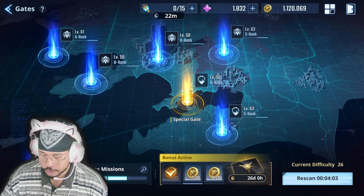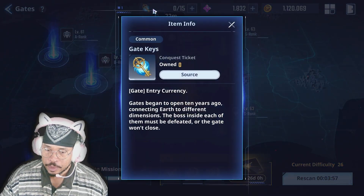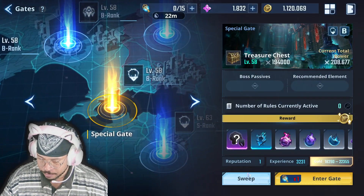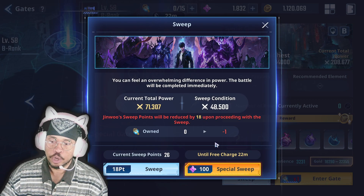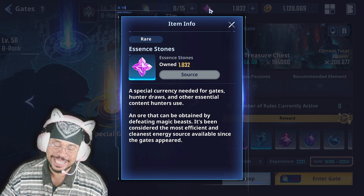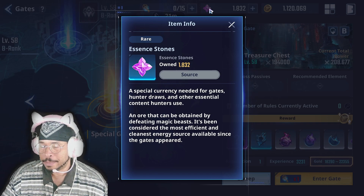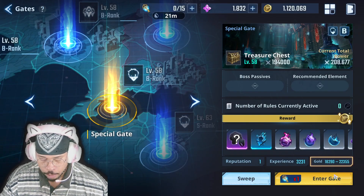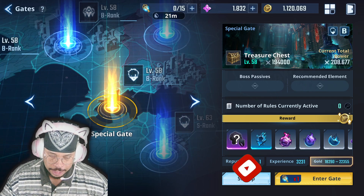I do have to warn you though — going through the pages is nothing. What you're going to have a problem with, for the free-to-play people, is gate keys, because you're going to run out of sweeps. Once you use up your sweeps, special sweeps will start cutting into your funds, so you're going to need a lot more essence stones. And who gets essence stones free every day? Those who do some battle passes or some mild swiping. Just a note — it can be done, it's just going to be a little bit harder if you are free to play.